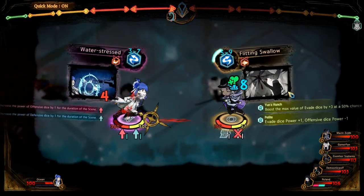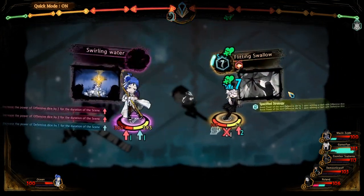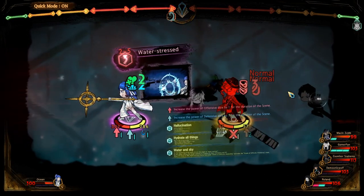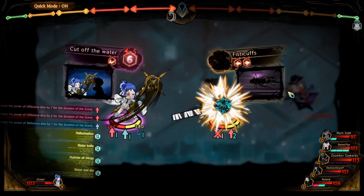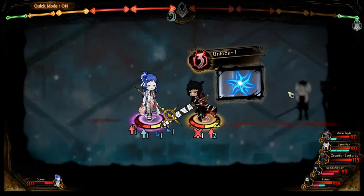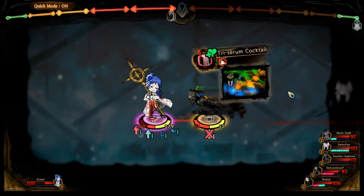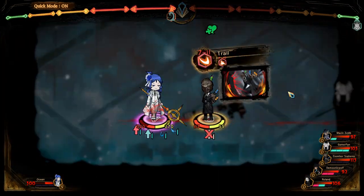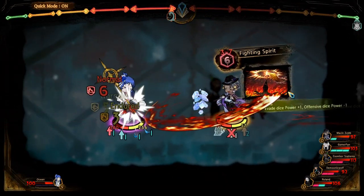Ranged attacks don't work, but they do get rid of your counter dice, so... Can't touch him. Oh wait — oh wait, they went to 300 HP! Excuse me? You were at 100! Where'd that come from?